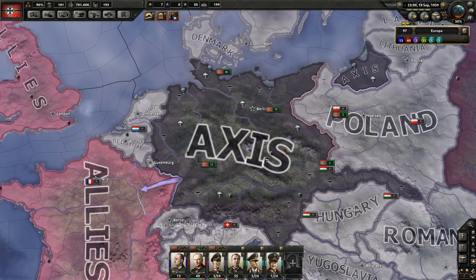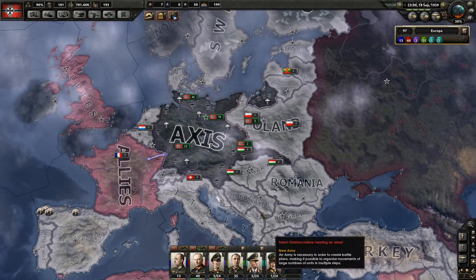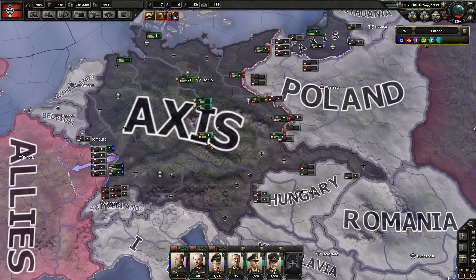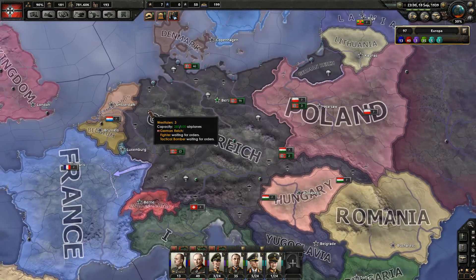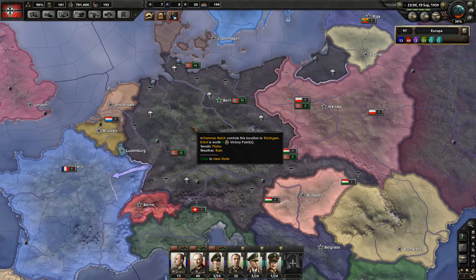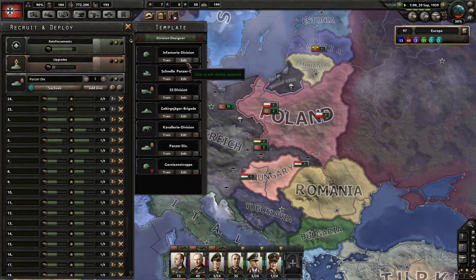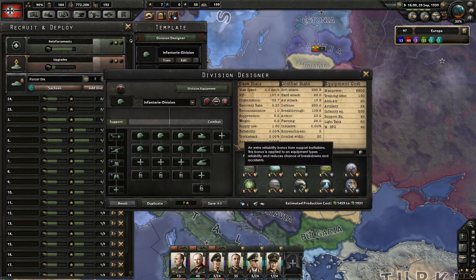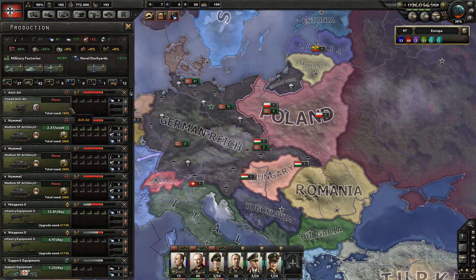Cheers and welcome, I'm Harald Duck and we are playing Hearts of Iron 4 on veteran difficulty as the Germans. Welcome back — it is the 18th of September 1939. We are not that far away from the original date for the outbreak of World War One, but we're not quite ready. We redesigned our infantry divisions in the last episode and we've got some stuff to do.